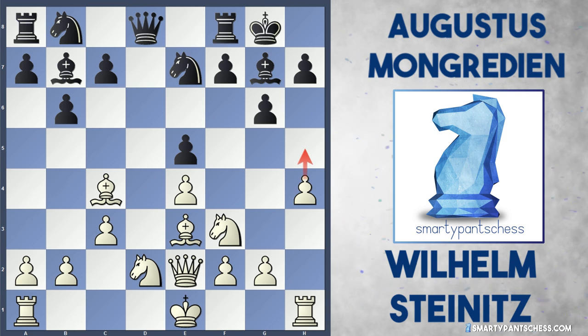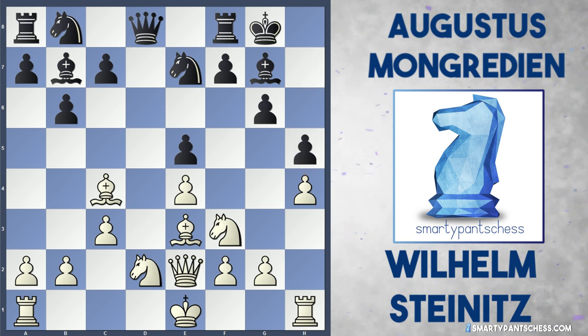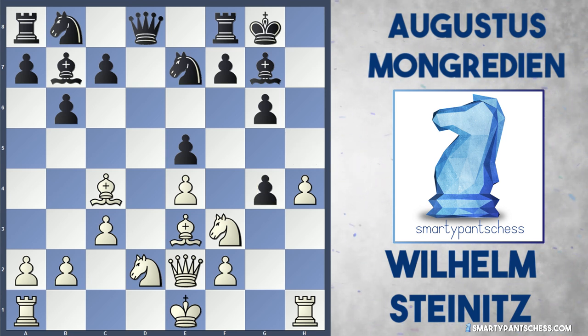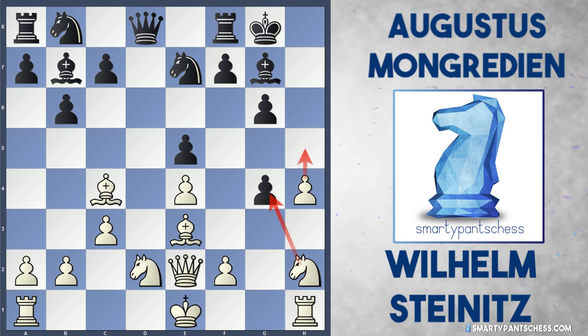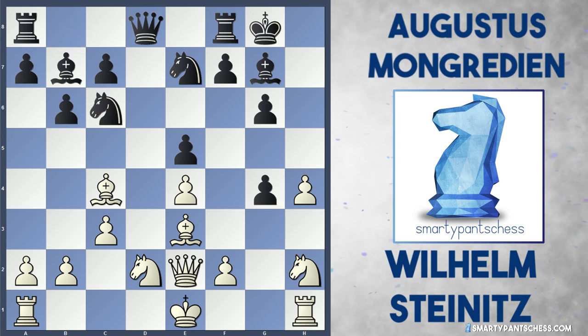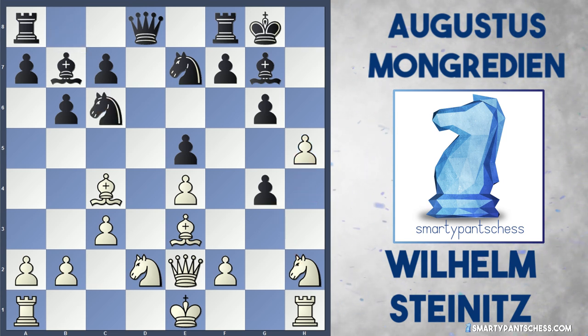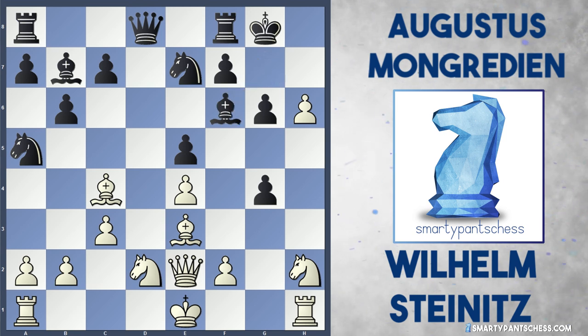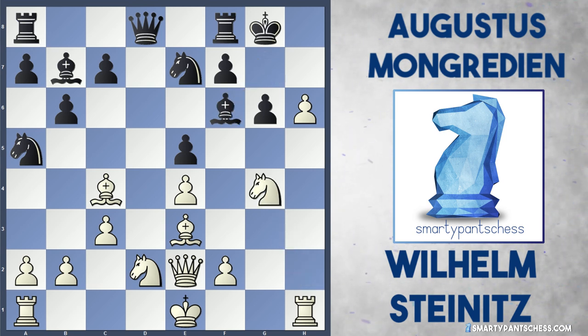If black tries to block with h5, white's got the tremendous move g4. The point is that after g4, white's just infiltrating black's position and cracking open these pawns. If black takes this g4 pawn, white can play knight to h2, picking up the g4 pawn, and can still play h5 if they wish. After knight c6, white can continue with h5. If knight to a5, there's h6 hitting the bishop. If bishop f6, finally white can take on g4 with the knight.